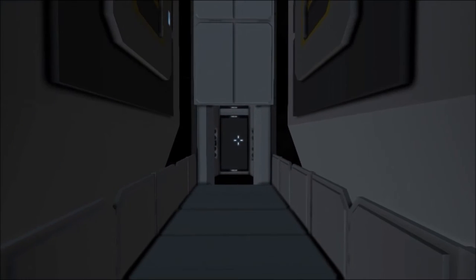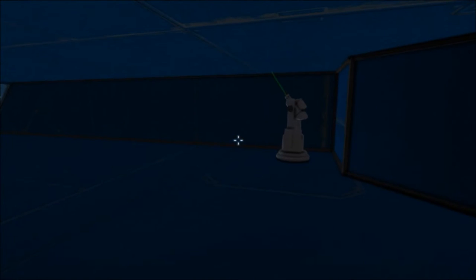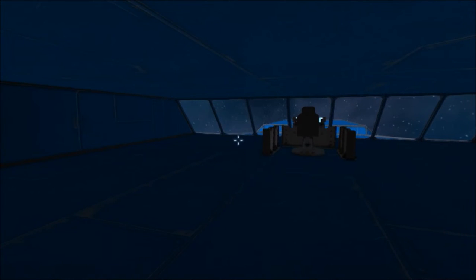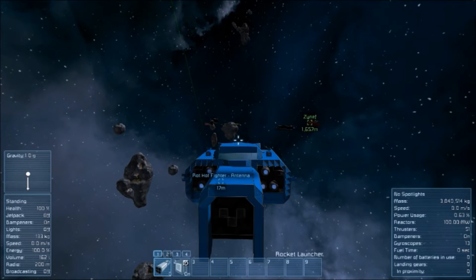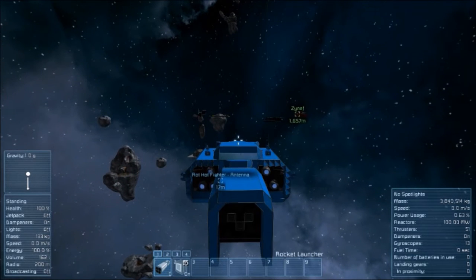If you go up through this passageway you reach the main cockpit. This cockpit is protected by two interior turrets on each side. The only two things on the hotbar are the rockets on the front and the option to turn the turrets on the sides on and off.